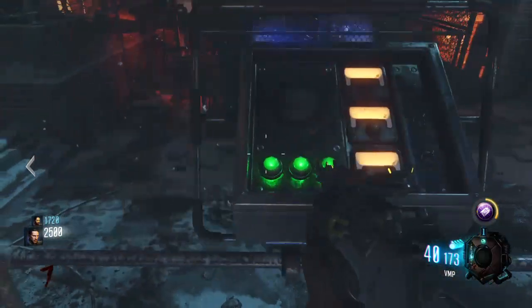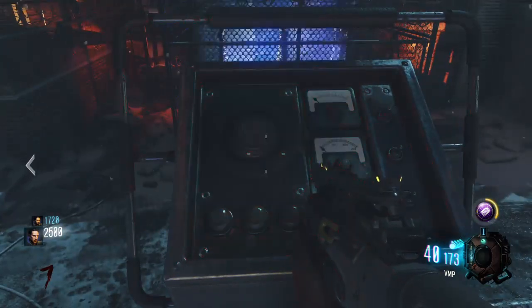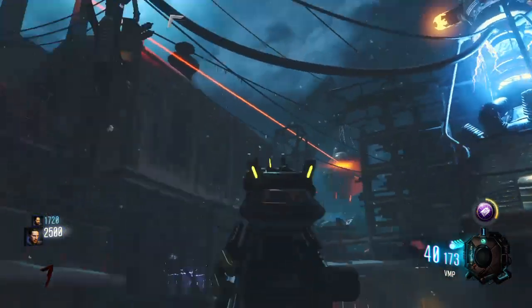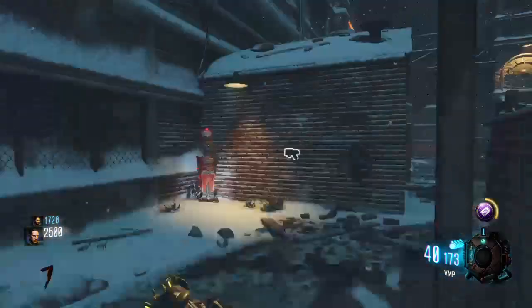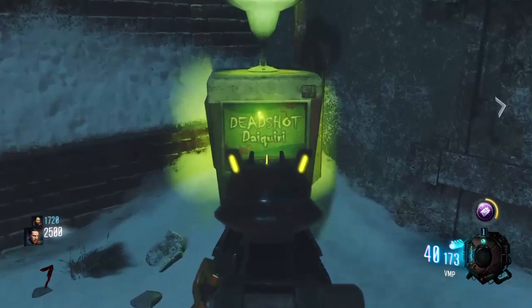When all three buttons are green, this big button will be flashing, and then you hold square. This robot shoots a laser out of its eye, it reflects all the way right to there, and you either get the Stamin-Up perk or Deadshot Daiquiri. This time we got Deadshot Daiquiri.